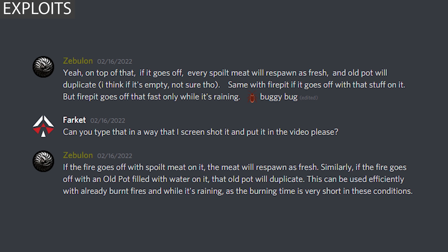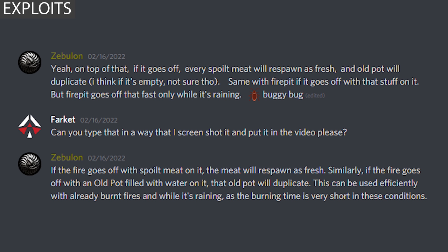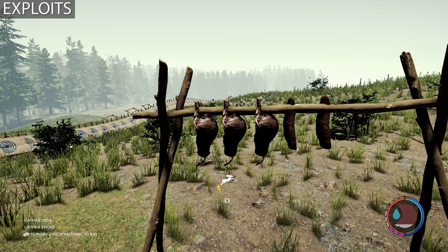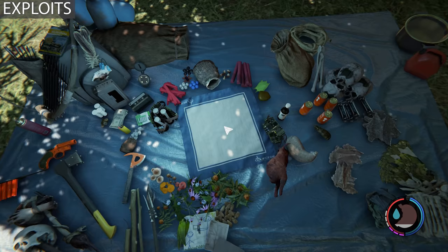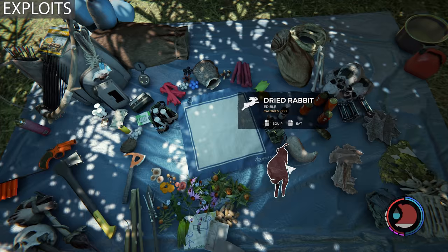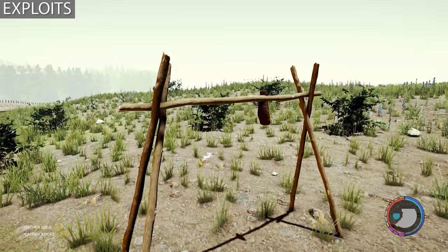Zebulon found that if the fire goes out with spoiled meat on it, the meat will respawn as fresh. Also, if the fire goes out with a pot filled with water on it, the pot will duplicate. This can be used efficiently with already-burnt fires or while it's raining when burn times are very short. Additionally, if you have dried meat and place it on the fire for just one second then take it off, it becomes cooked meat — removing the dehydration debuff. It's a bit extra work but useful if you want to avoid drinking more fluid.